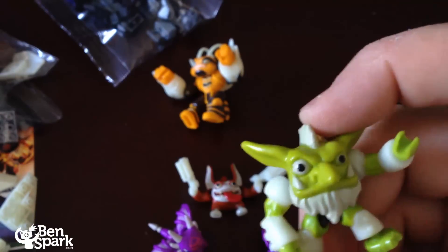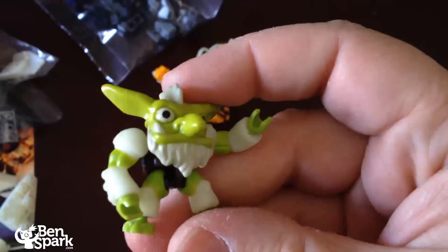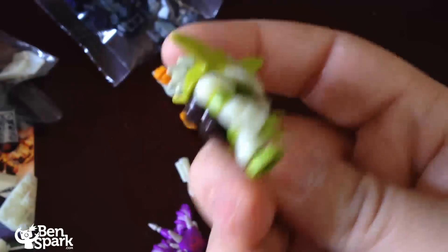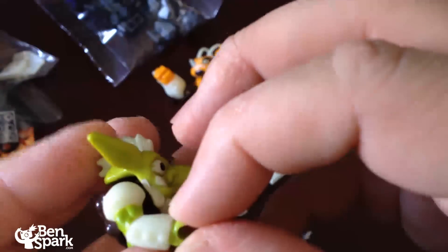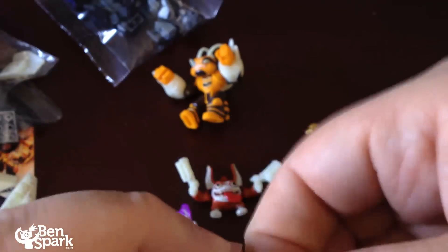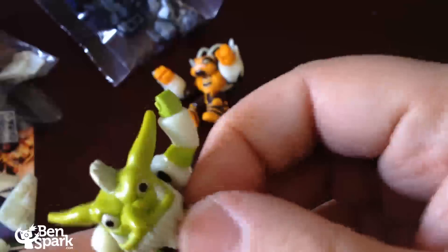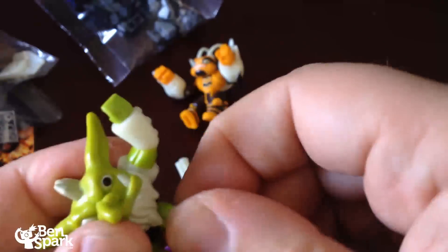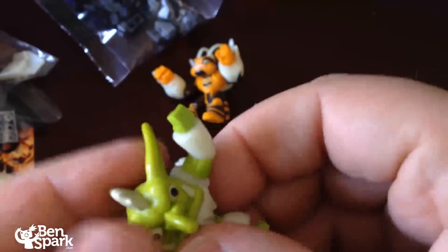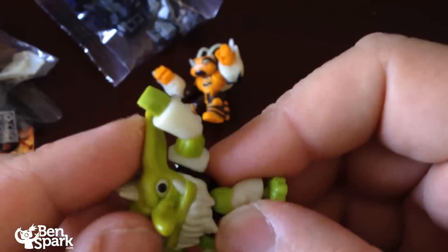This set also comes with the glow-in-the-dark Troll. His beard, eyes, and mohawk are all going to glow in various ways. His arms don't bend — they're set — but his hands will rotate. His legs bend at the feet and move a little bit, but they don't bend at the knees. His head can move around a bit. That's the Troll.